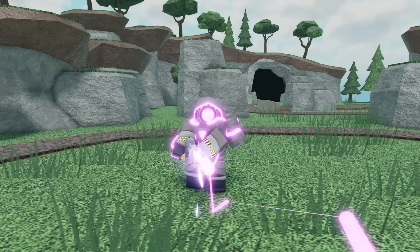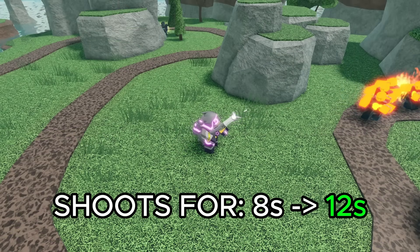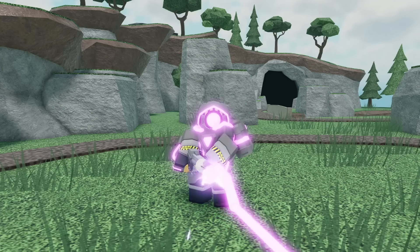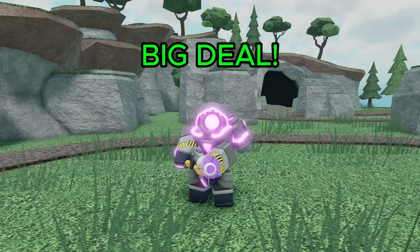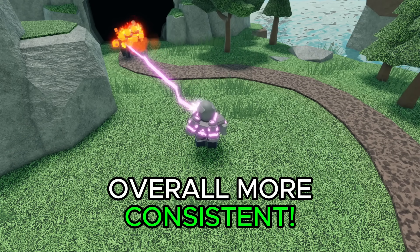In my opinion, the most notable buff is most definitely the increased ammo, especially at max level. It now shoots continuously for 12 seconds instead of 8, making it much more reliable. This has been one of the biggest issues of the accelerator, so this buff is a pretty big deal. You don't have to worry as much about enemies just slipping by, as the accelerator is overall just more consistent.